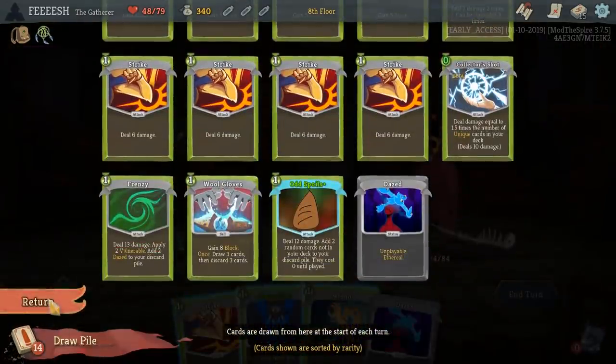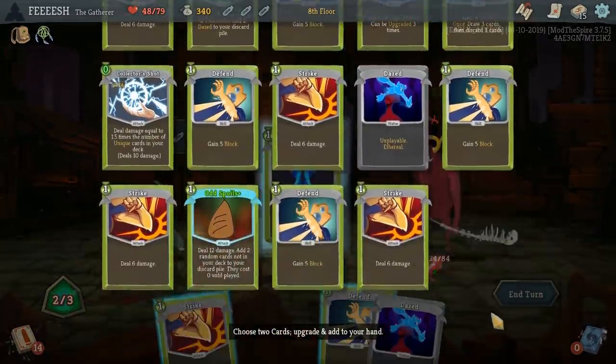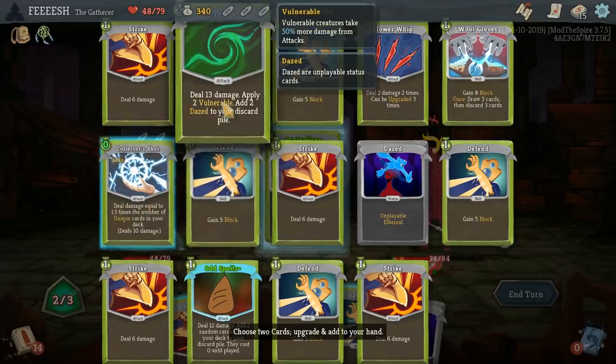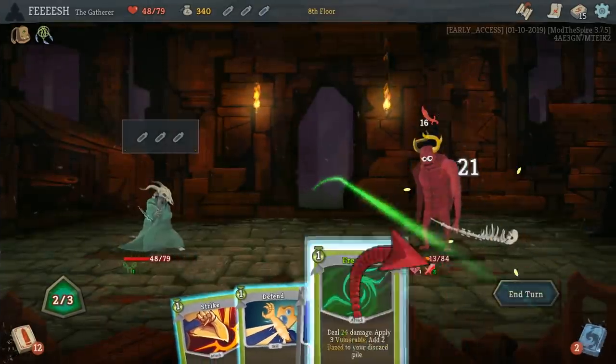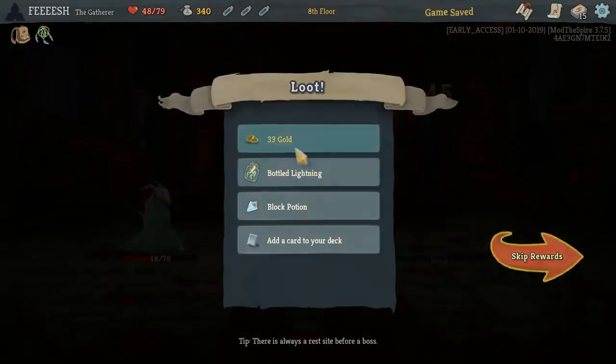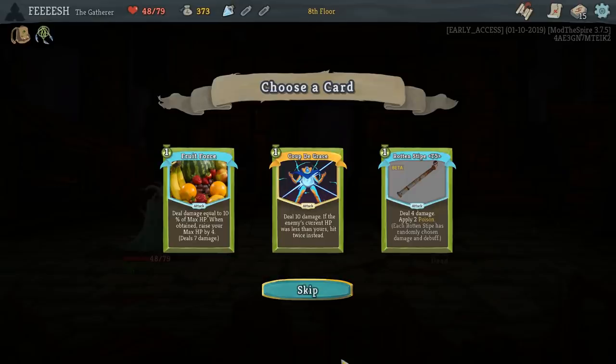So what do we have in my draw? Collector Shot, that's interesting. Let's grab this — let's upgrade Collector Shot and Frenzy. Should be able to just kill him. Perfect. And we get bottled lightning — start with a skill. Let's see what we get first. Rotten Stipe: deal four damage, apply two potions of poison. Each Rotten Stipe has randomly chosen damage and debuff. That's interesting.